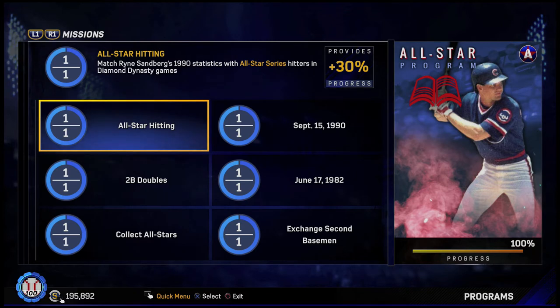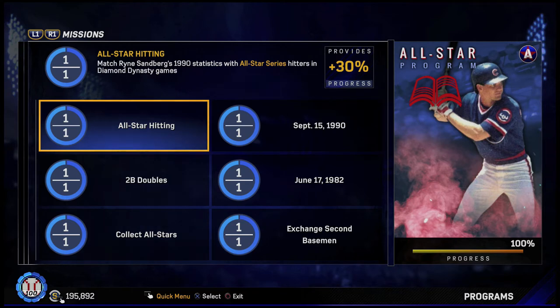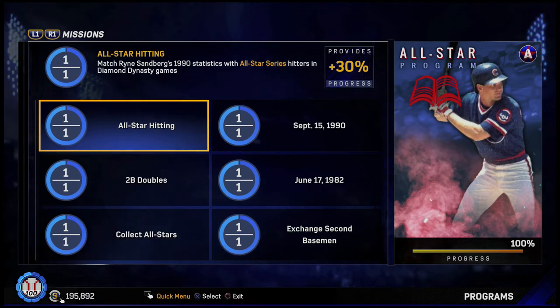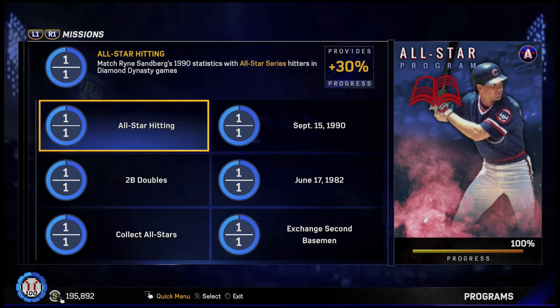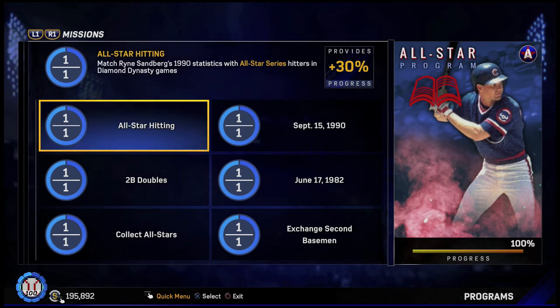I did everything before I got the 675 plate appearances, pretty much up to the last game. First I played at the Polo Grounds — if you don't have that you can play at Forbes Field — and got my three triples. Then I played at Shea Park to get the home runs for the remainder of my games. I think it's one of the smallest stadiums in the game, so it's great for home runs. I was playing on rookie difficulty, but if you're doing team epics, stay on veteran so you can get multiple things done.